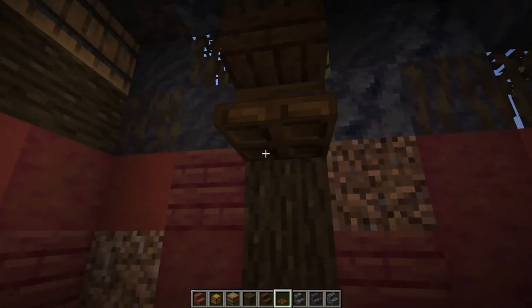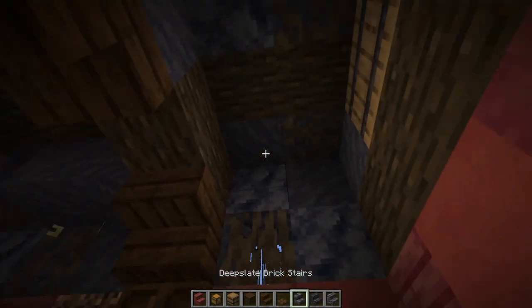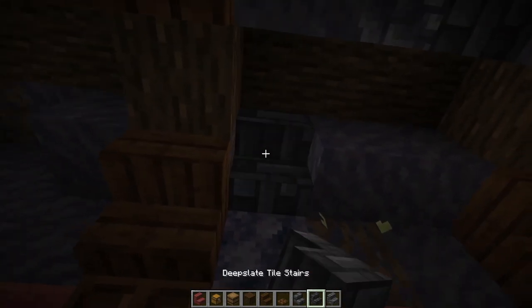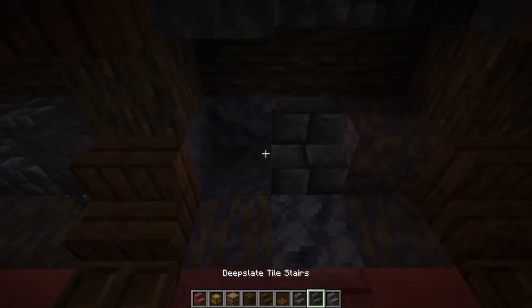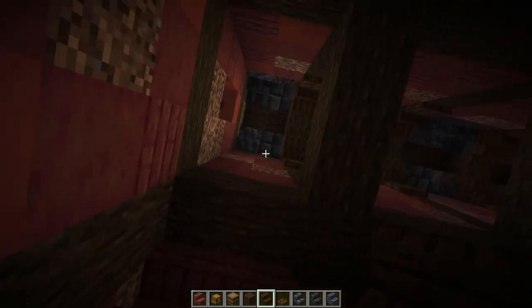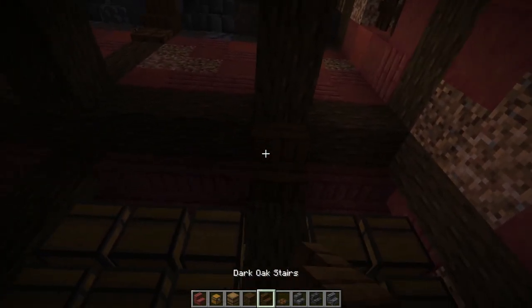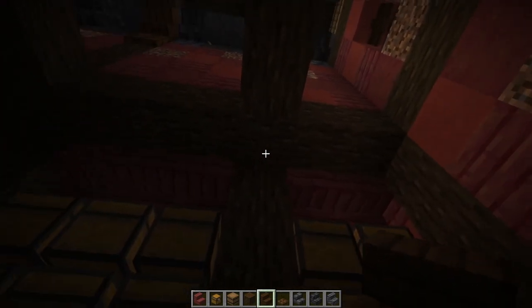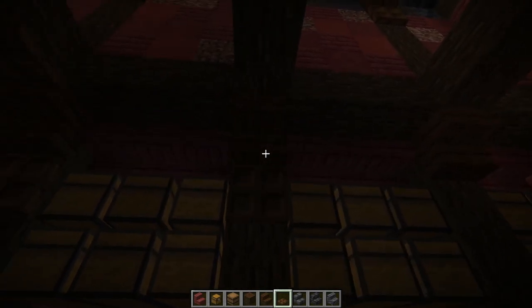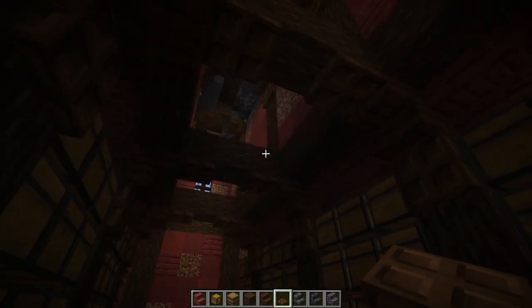On this side, using our mixture of deep slate stairs, we're going to fill any extra space here on the inside - leaving these blocks poking through for extra detail but otherwise using the stairs to add that extra dimension to the upper area of the roof. With the upper area of roof looking something like this all the way along, we're going to use dark oak stairs and trapdoors to add more shape to these lower beams as well - running stairs all the way along to connect with where the cross beams are, and using trapdoors above and below to fill out that little curved shape.